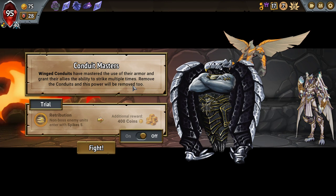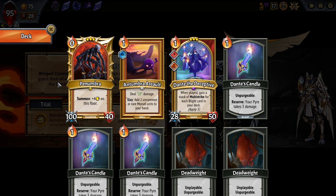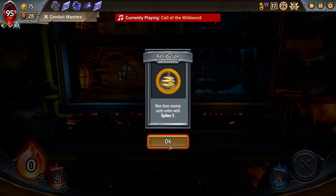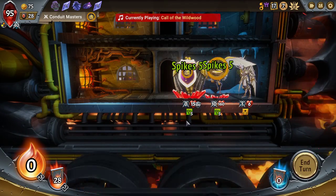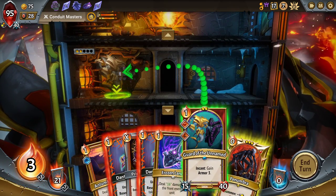This is bad — giving them more spikes is a problem, because then they deal a lot of damage to our pyre if we get the pyre to kill them. The thing is, I don't think the pyre kills them anymore. I think we might be done with the pyre killing.